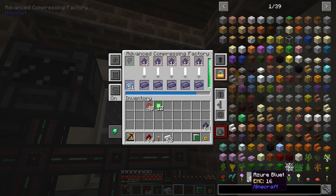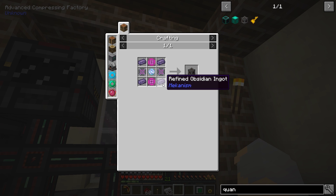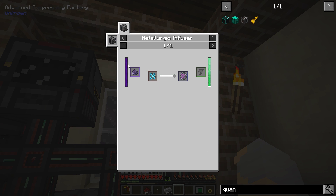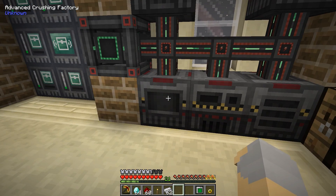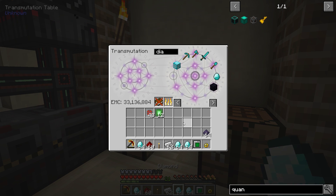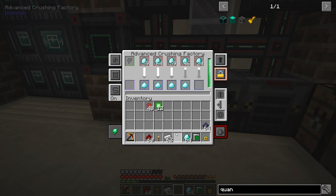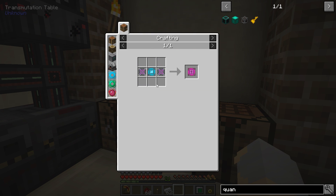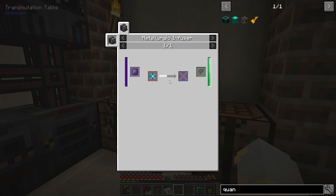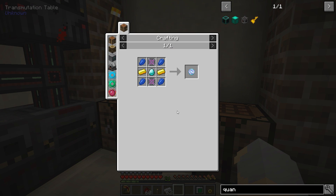Now that I think about it, I need some of these refined obsidian ingots for some components, and then we'll need some reinforced alloy, which is going to require diamond dust as well. I'm going to go through a pretty fair amount of diamonds doing all of this. Let's grab five stacks — that was about two million EMC, that's a lot, but it's not more than we can afford. Mekanism is kind of a rabbit hole, but I think we'll be okay. I just want to get a couple of these quantum entangleporters made.